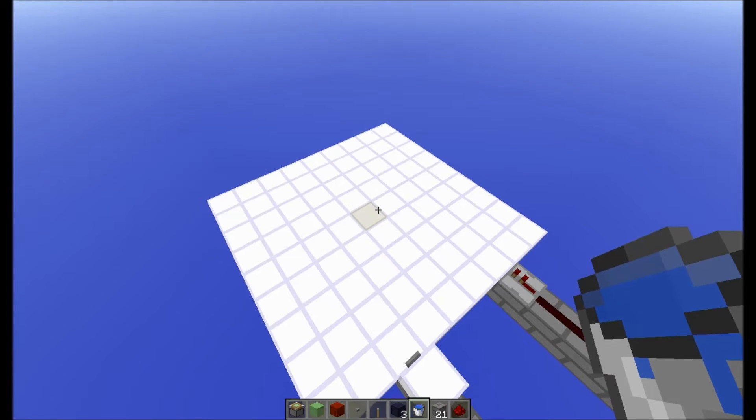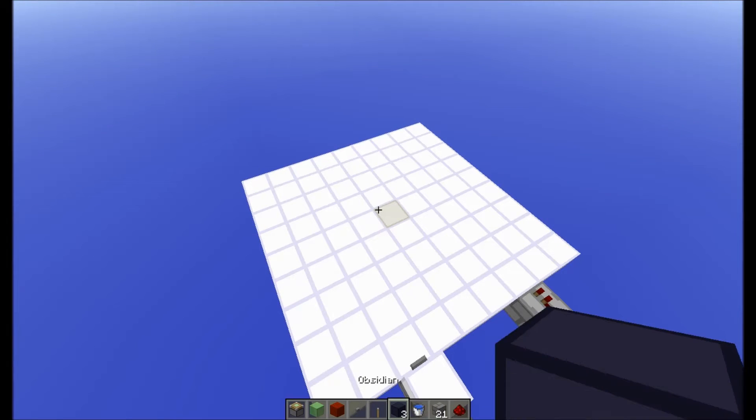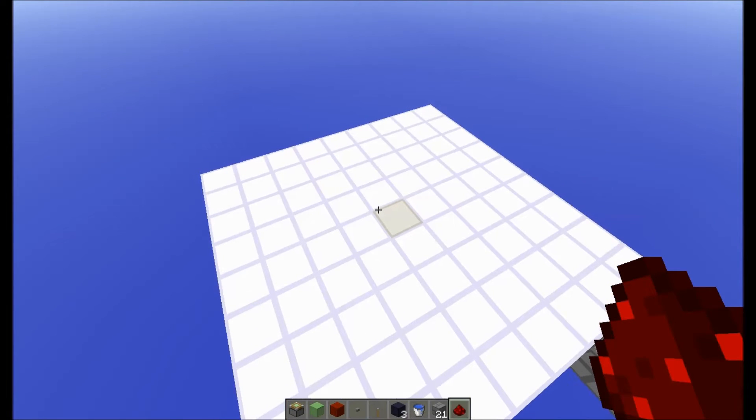To build this, you're going to need everything you see in my hotbar in pretty much this exact amount, except Stonebricks can be any block, and Obsidian can be any move block. And Redstone — you're going to need a different amount of that for how far you're wiring each Enderpearl Teleporter to each other, so I'm not going to include a finite amount of that.